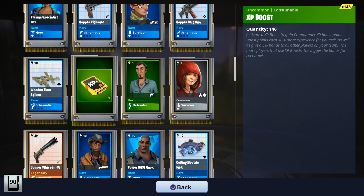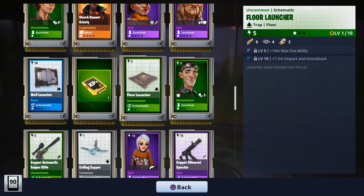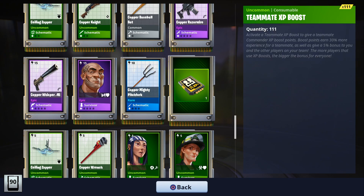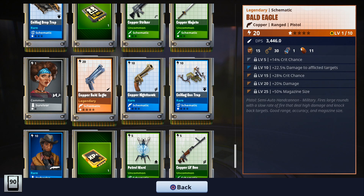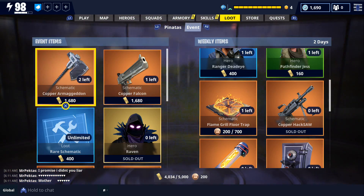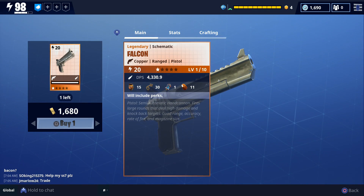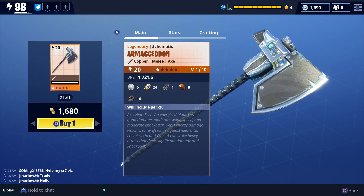Fortunately, we did get the new demolitionist. The whisper came with fire rate, fire rate, headshot damage, headshot damage, and crit chance — no elemental damage. We got shotgunner, silent specter, and a razor wire — pretty decent rolls. Got another bald eagle without elemental damage. Another thing I'll do sometimes is purchase some legendaries and epics from the event store, so I'm going to go ahead and get this backbreaker and check out the perks before using it for transformations, just in case we get something good. Let's also get this copper falcon and this armageddon.